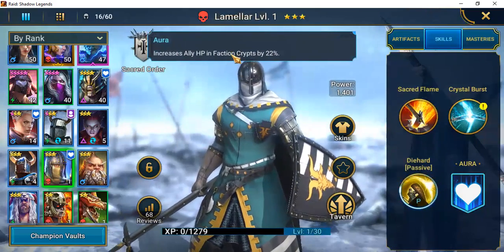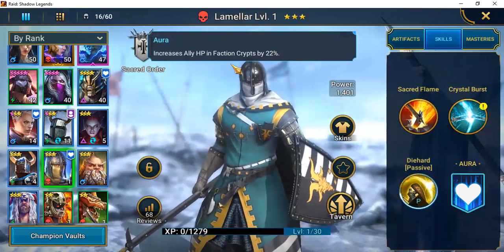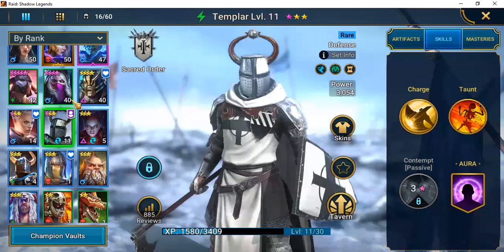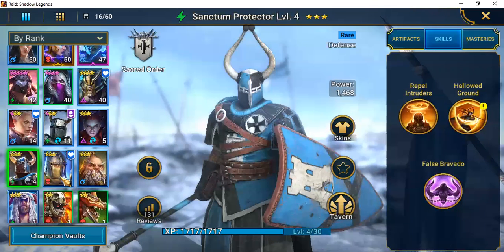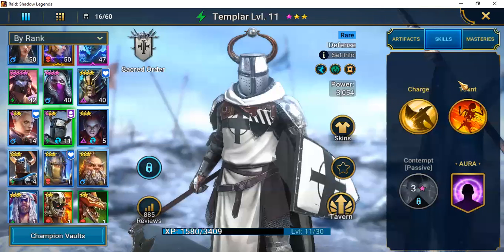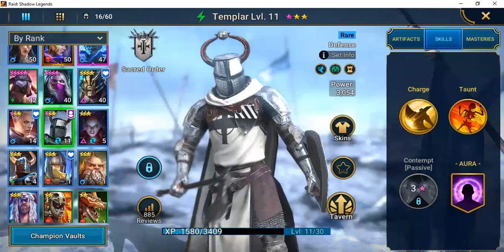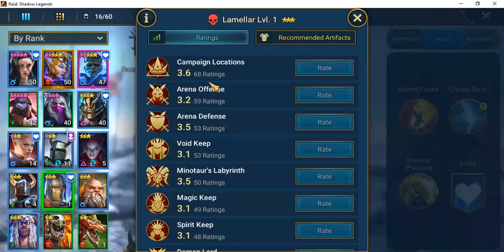His aura increases ally HP in faction crypts by 22%, which may actually be pretty decent for a couple of crypts. I'd put him in a similar class as Athel or Templar — he's not going to be the strongest. Looking at ratings, Templar has 885 reviews while Lamellar has 68 — pretty much average across the board.